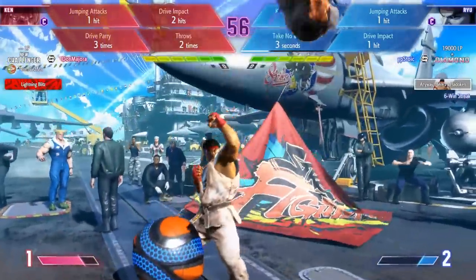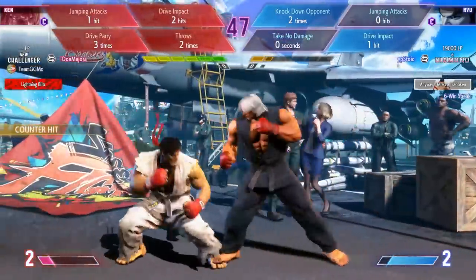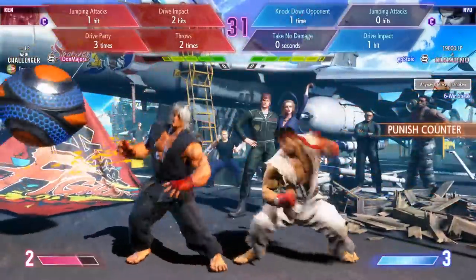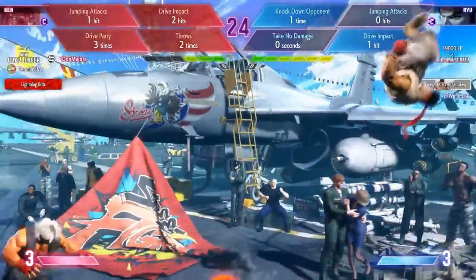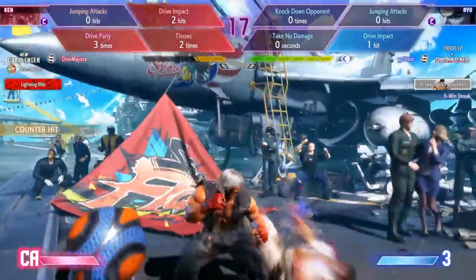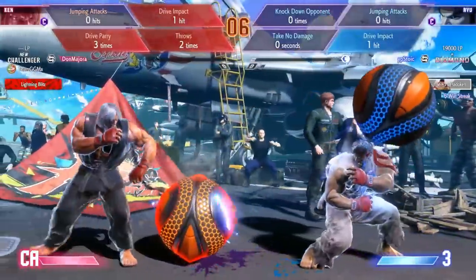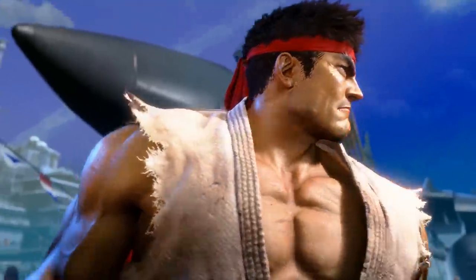It looks like we only need one jumping attack for each competitor here. Jumping attack cleared for Ryu. Take no damage cleared for Ryu. Three drive parries — this is an unfortunate list for Ken. One more knockdown for Ryu and he is looking good. Drive impact attempt, but it doesn't make it out. He's got bomb combos for the knockdown — that was crazy. There's the jumping attack. He needs to clear two more — there's a drive impact. He was going for optimal combos instead of playing the game mode — he needed a throw there. He needs to land a drive impact in three seconds... not possible. Ryu wins on time. Actual bombs won the game.